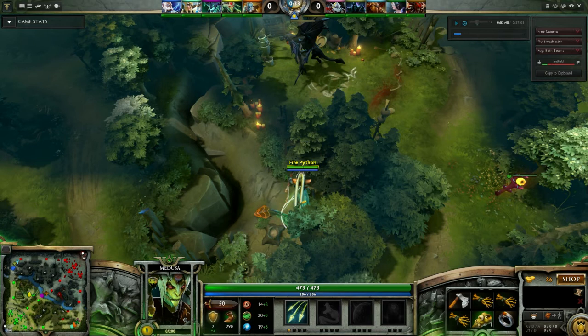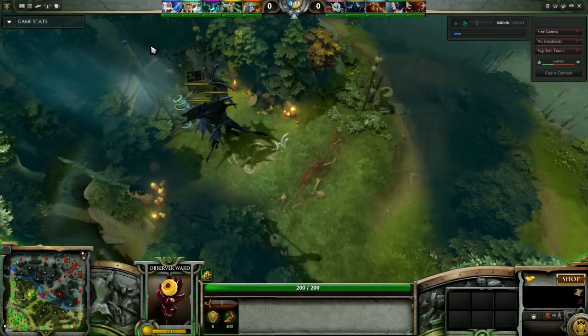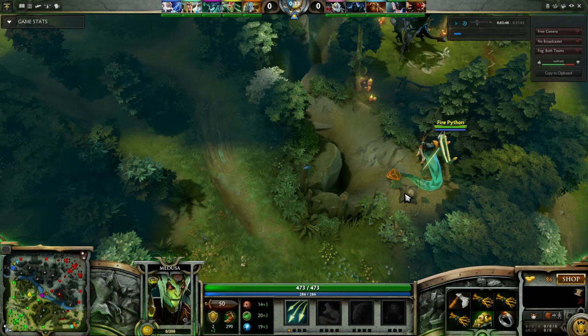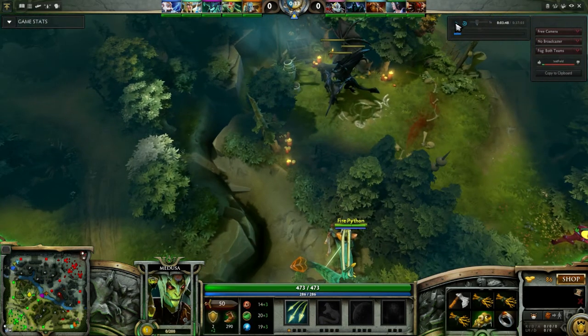So the setup is: you put a ward here because you need to get the fog of war lifted to see the ancients. You also want to use your quelling blade to eat the trees that are over here, so you can stand over here and farm.